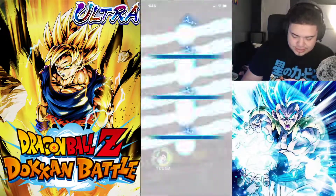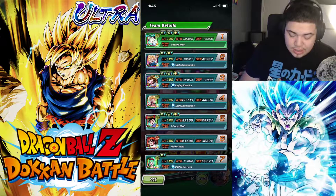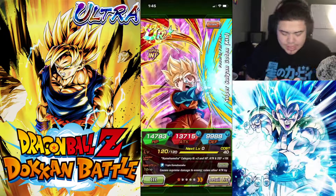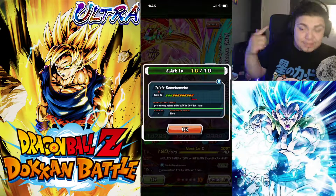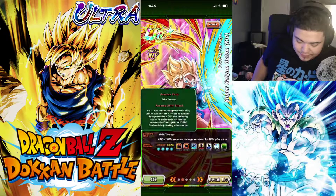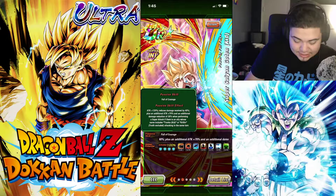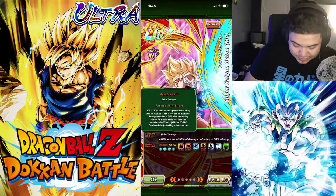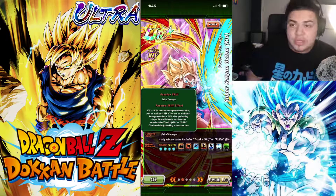So as you see, this is the team I am running — Hybrid Saiyan. Let's read Goten's passive skill. His passive skill causes supreme damage to enemies, raises allies' attack by 30% for one turn. He's very supportive. Attack 120%, reduces damage by 40%, plus an additional attack 70% and an additional damage reduction of 30% when performing a super attack if there's an ally whose name is Kid Trunks or Krillin attacking in the same turn.